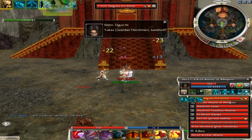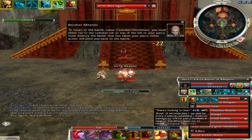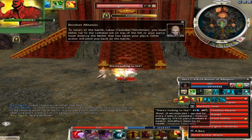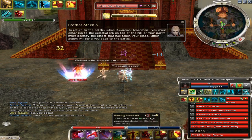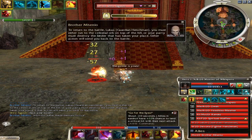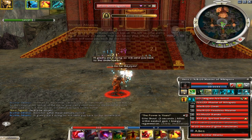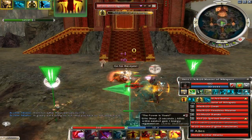Then you just lure them in. I kept them all the way up here but it's a little bit better to bring them back more, so that way it's easier for you to take out the bound warriors. That gives you a morale boost and recharges the celestial skill if you have it, so it's usually better to do it that way.